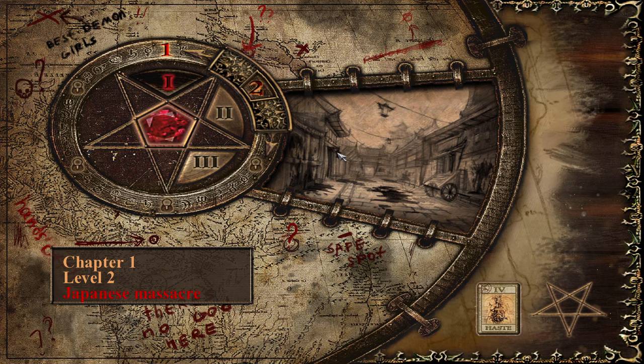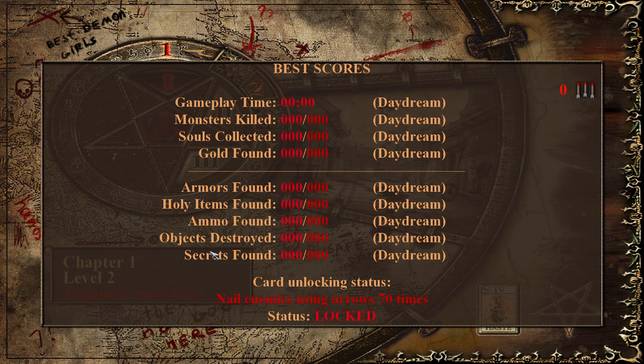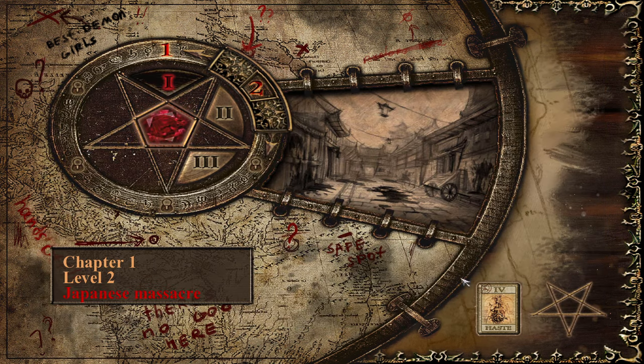Hey everyone, welcome back to some more Painkiller Real Overdose. We are on level two, Japanese Massacre, and the challenge on this one is nail enemies using arrows 70 times. Like in the original with the stakes, how you can pin enemies to walls — same idea here. We're going to get a new weapon, a crossbow that fires three bolts at the same time. It's very similar to the bolt gun. We have to use that weapon to pin enemies to walls 70 times, and there's a nice little counter in the corner we can easily keep track of.